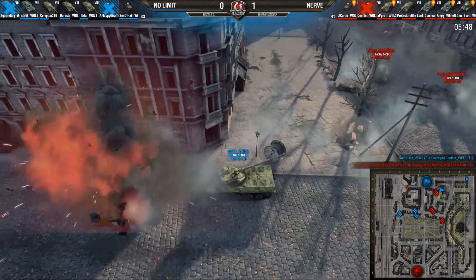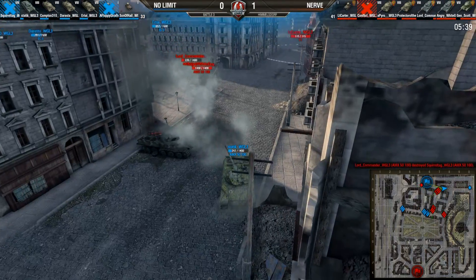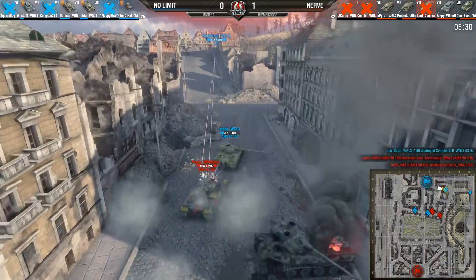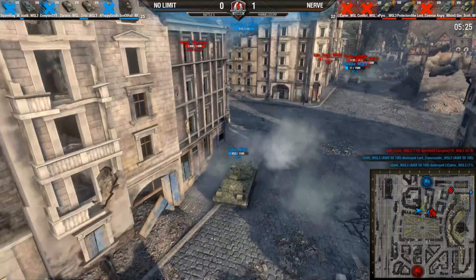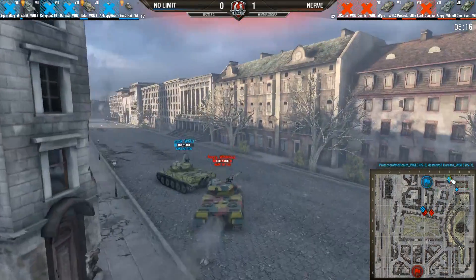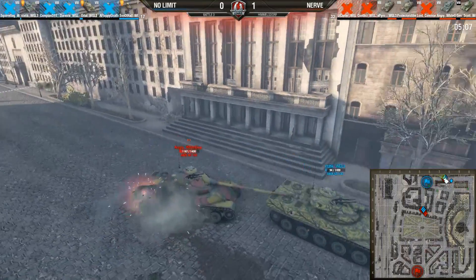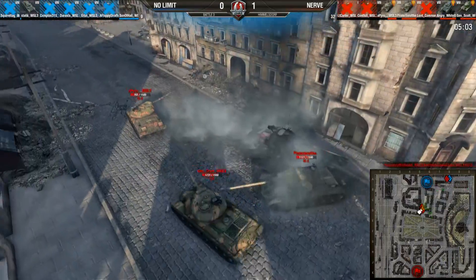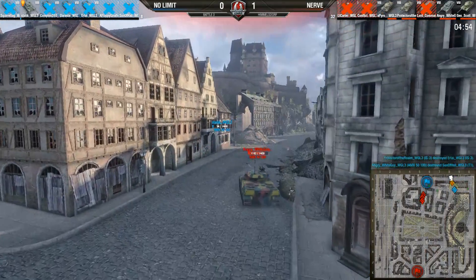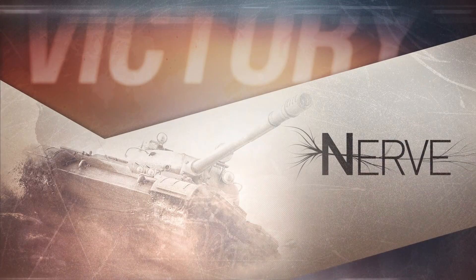Drive-by: Static taking hits, Squirrel Tag tracked, gets bursted down quickly. Static puts a shot into Lord Commander. Angry White Guy misses and Static takes more hits down to 247, then finishes off Lord Commander. Angry White Guy wasn't focused on that firefight. Static on the run. Son of Hell getting frisky — got a kill against a tier-8 earlier. The rasta is down to three tanks. Jen Scott, Protector of the Realm, and Pyro go 3v1 on Urtai at 255 HP. Jen Scott gets the shot. Nerve takes battle 3 — one battle from winning the series.